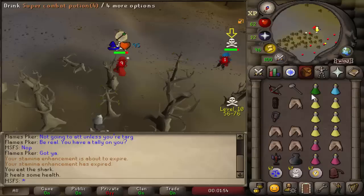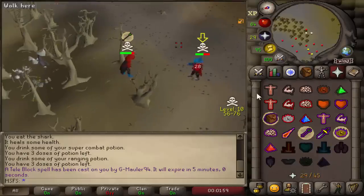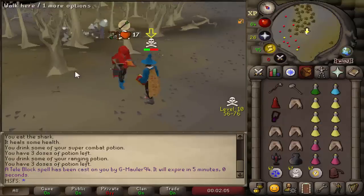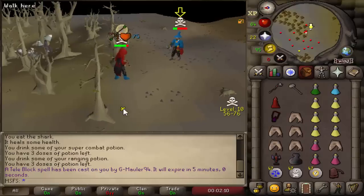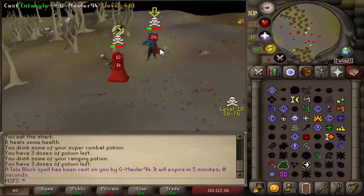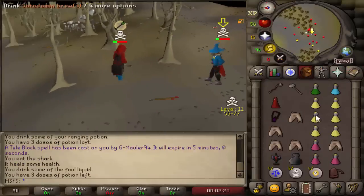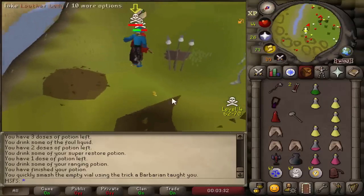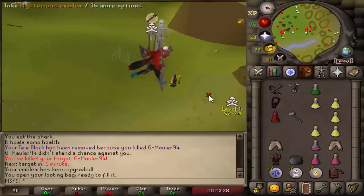Can we catch a TB on this guy? There we go. Can we catch a freeze? There we are, nice. Going for a bolt - wow, he has TBs too, I did not see that coming. Into the GMaul - dead. Going for another bolt and a fire wave, getting some pretty decent hits. Pray melee for that GMaul. Frozen - we're not going to die there. He says I'm a coward but no one forced him to teleport up to me, and we did get an emblem off of him. Good fight, let's keep going.